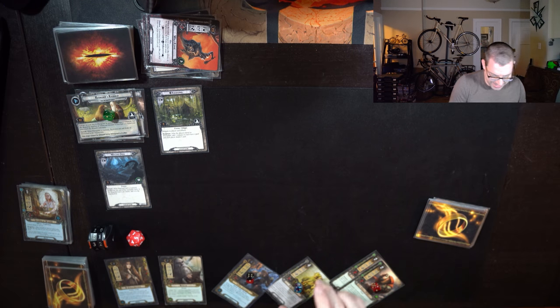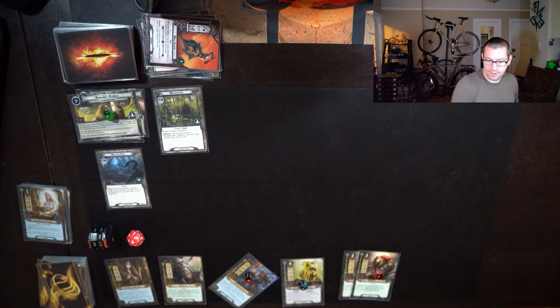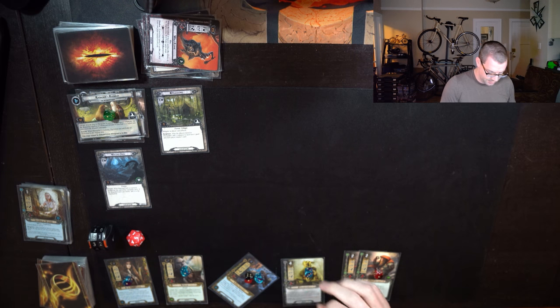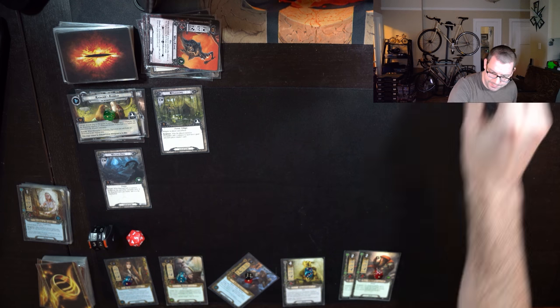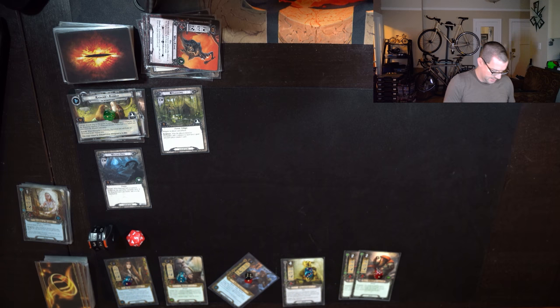Round four. Dain does not ready, so we're going to be leaning on Treebeard. Draw a card — Miner of the Iron Hills is fun. Three on Treebeard. Move one onto Biffer; I'd really like to get this Galdor into play. I will cycle Elven Light with Arwen, drawing another card. Let's just leave everything else — I think we're in a good enough spot.